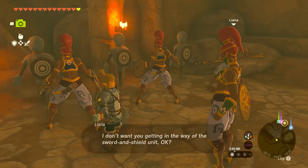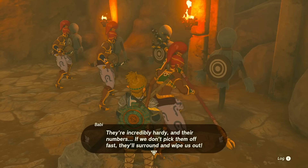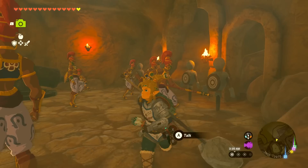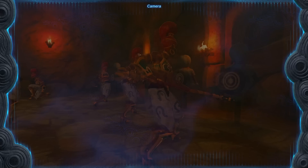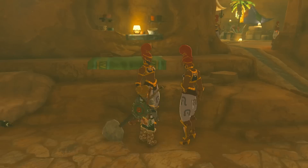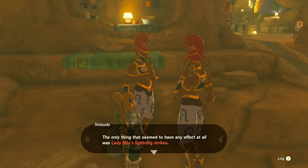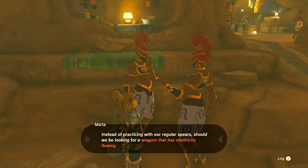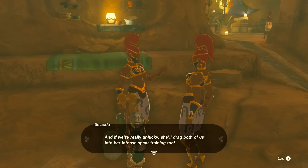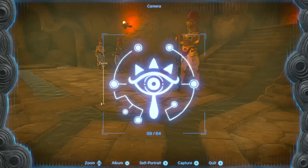We still have a couple more Voe to talk to. A soldier says: 'I did everything I could to fight against the Gibdos with my spear, but it hardly left a scratch. They're incredibly hardy, and their numbers — if we don't pick them off fast, they'll surround and wipe us out. But if we want to win, I've got to hone my spear skills!' Another two soldiers discuss: the only thing that seemed to have any effect was Lady Riju's lightning strikes — should they be looking for a weapon with electricity flowing through it? 'If we bring it up right now, she'll tell us to pay attention to our own shortcomings.'